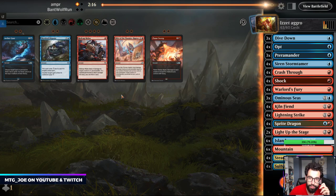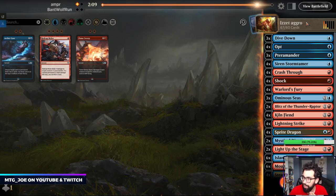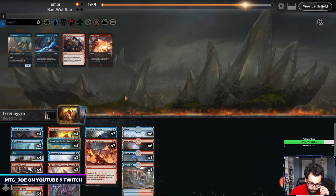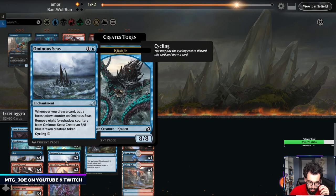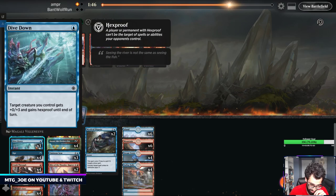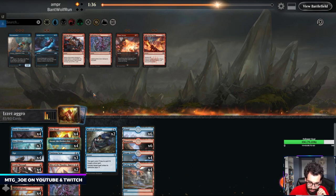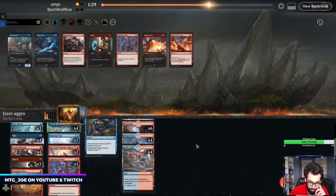Esper tends to have a lot of removal, so we're going to want those in. We'll bring in the Disputes as well. In terms of what's coming out - probably the Terramorphics, Light Up the Stage, and trim on the burn. Dive Down is a little tricky because if they have Teferi it's not very good, but otherwise it is. So it's in a weird spot - trim it down like that.